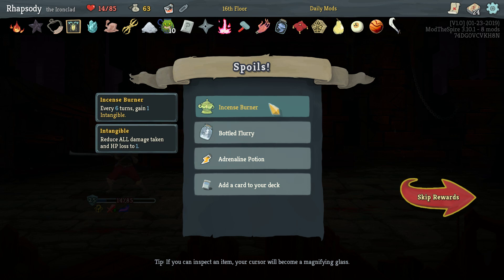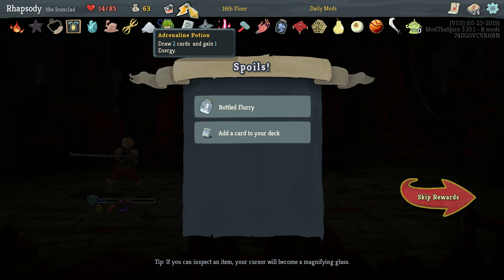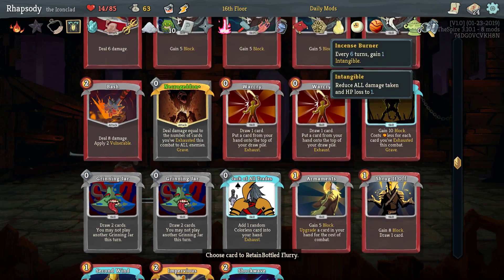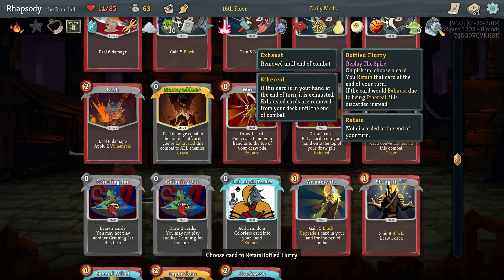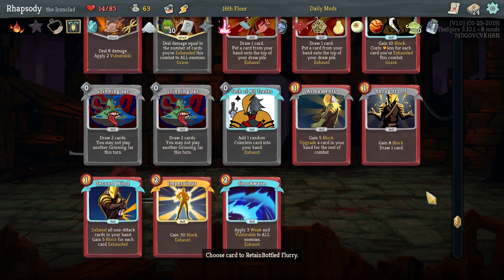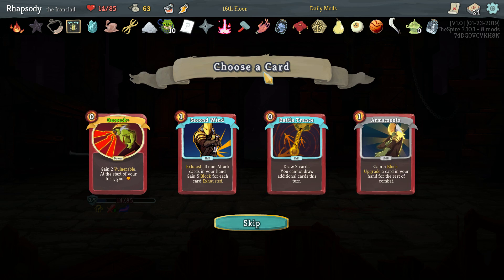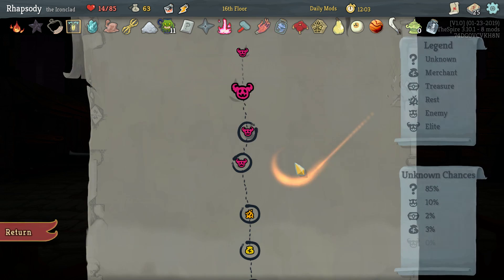Incense Burner — every six turns, gain one Intangible — as well as an Adrenaline Potion: gain two HP and one card. And Bottled Flurry, by the way — you pick up the Bottled Flurry, you choose a card, you retain that card at the end of your turn. If it would exhaust due to being ethereal, it is discarded instead. We'll put Necrogeddon there so that I can make sure I cast Necrogeddon on the right turns. And Battle Trance for the extra draw, I think.